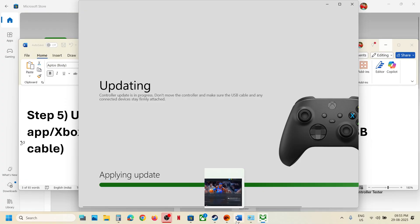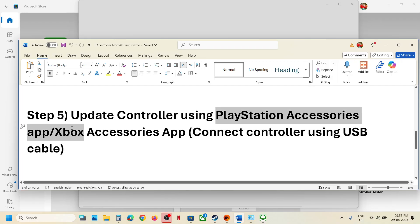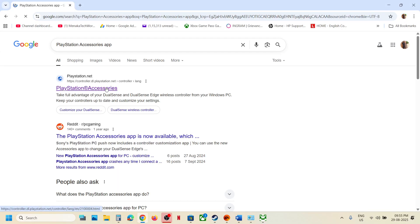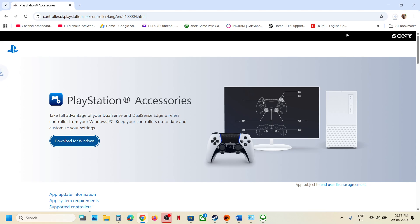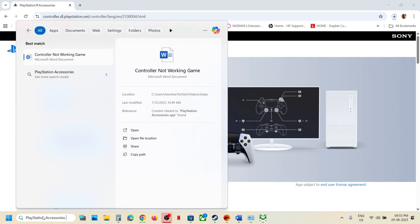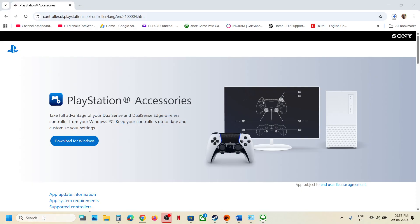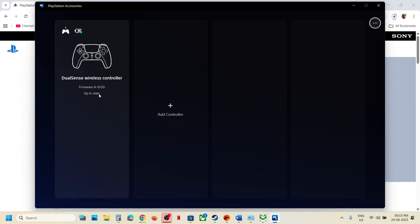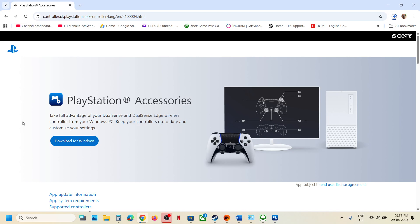Once the update is complete, relaunch the game and check. If you have a PlayStation controller, go to the official PlayStation website, download and install the PlayStation Accessories app for Windows, then launch it. Connect your controller — it will be detected. If an update is available, update your controller, then relaunch the game and check.